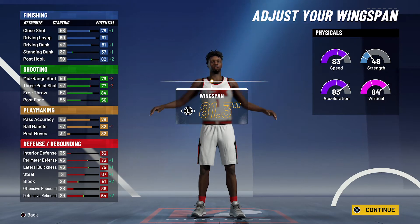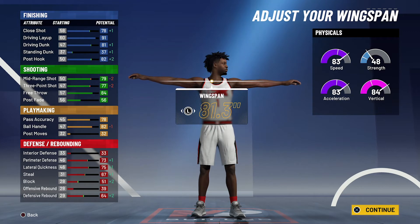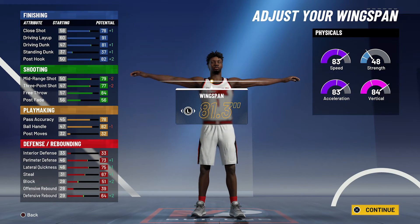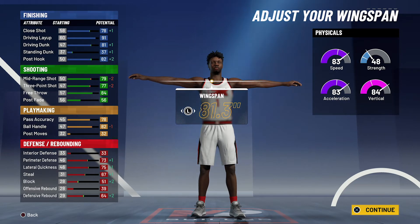For your playmaking, you're going to have an 82 pass accuracy and an 86 ball handle. For your defense and rebounding, you're going to have a 77 perimeter defense, a 79 lateral quickness, a 71 steal, a 55 block, and a 68 defensive rebound. Your physicals at 99 overall with the Gym Rat badge: 91 speed — so you will be able to speed boost — 91 acceleration, 92 vertical, and 56 strength.